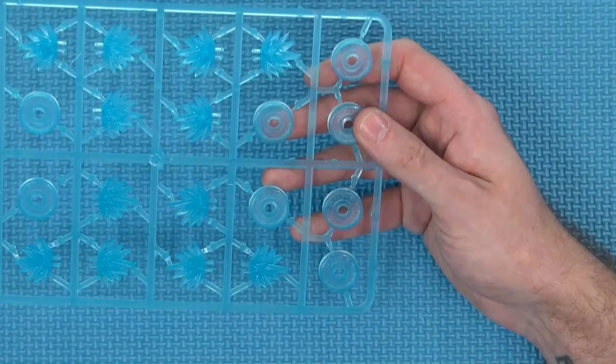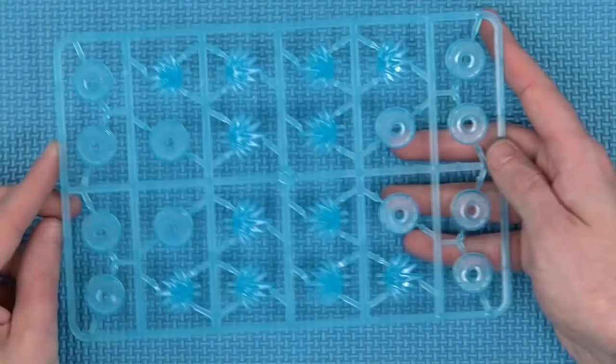Would you switch to Bolt Action for the land portion? Possibly — we're thinking about something smaller. The last sprue has damage trackers. You'll have seen these before but normally in red; they've changed to blue, which is less intrusive on the gaming table. I'd dry-brush the tops white and it would look like shell shots landing in the water with foam coming up.